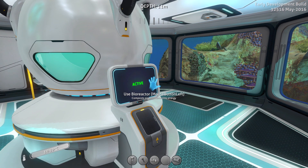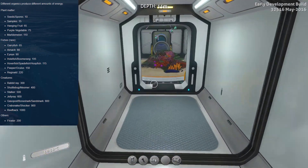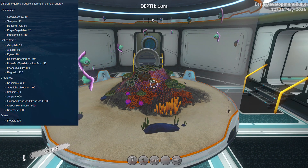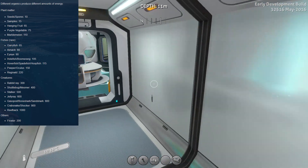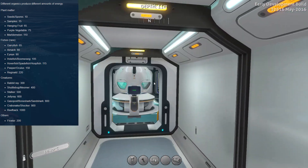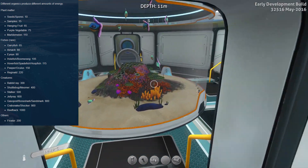You can use plants, spores — all kinds of things. I'll throw up a list on the screen. You can also use special creatures like Stalkers. The best is the Reefback at 1,000 power. Crabsnake is 900. Sandshark slash Gasopod is 800. Jellyray is 600. I'll throw the full list on screen in a second.